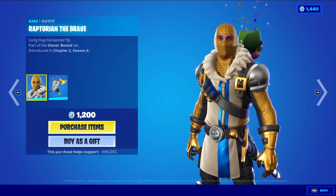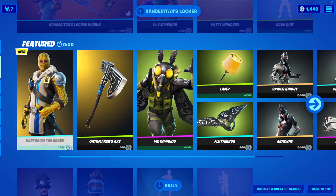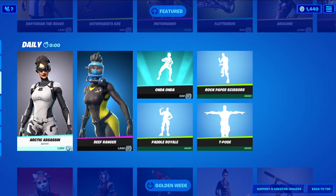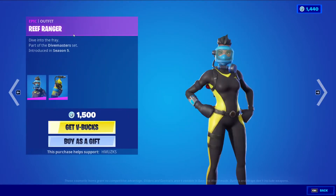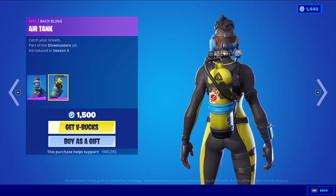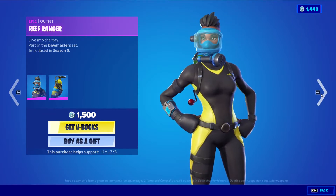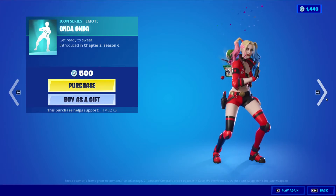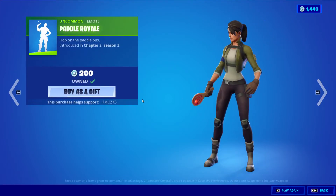I really want to get Raptorian the Brave — I really like this skin. But I kind of want to wait out just because I know there's other skins I also want. Arctic Assassin, very cool, very nice. Reef Ranger, also very cool — Air Tank. Didn't we literally see Reef Ranger like four days ago or something? Oandander is still here — still have no clue what it really is, but very cool. Puddle Royale.